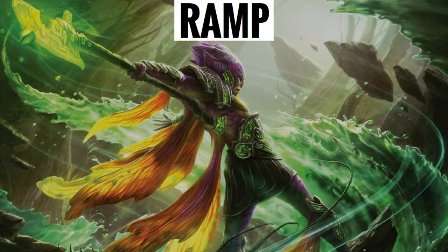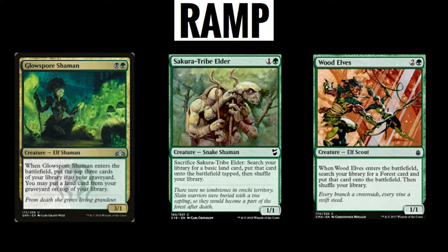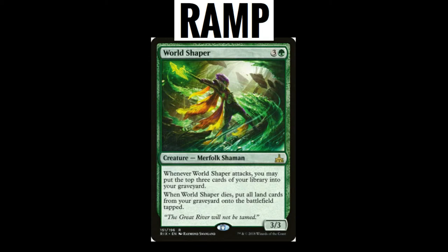Our next enter the battlefield effects for Ramp are going to be Glowspore Shaman, Selvala, Explorer Returned, Wood Elves, and World Shaper. These cards are going to allow us to ramp by searching for lands when they enter the battlefield. With World Shaper especially, it lets us dump a bunch of cards in our graveyard — which is basically like drawing cards in this deck — and then when it dies, you get to put all lands from your graveyard onto the battlefield. We can sacrifice World Shaper and get all those lands onto the battlefield so we have the mana for casting everything we want.